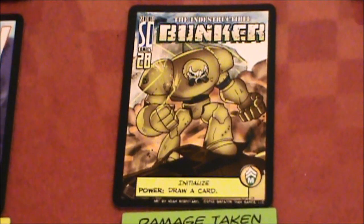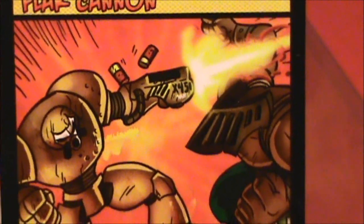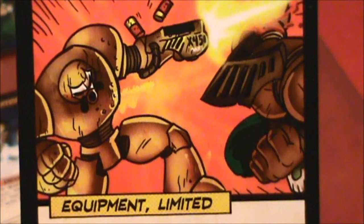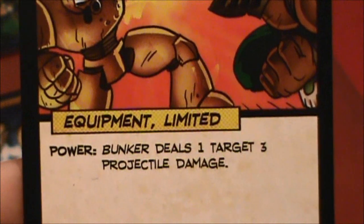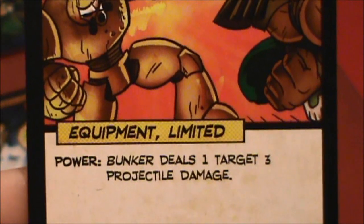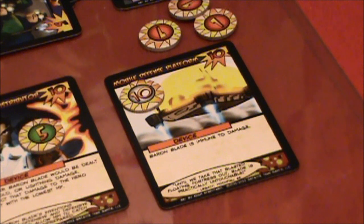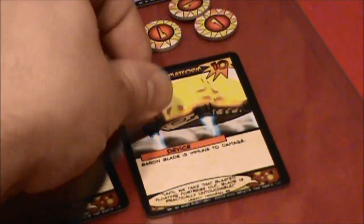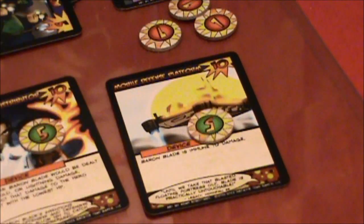Now on to Bunker's power activation. Using his Flak Cannon on his arm, we're going to blast away and have Bunker do three projectile damage to the defense platform. That's going to be boosted by one for the power-up from Legacy and another one for the Obsidian Field, so that's going to be five damage — bringing the platform down to half, putting it at five.